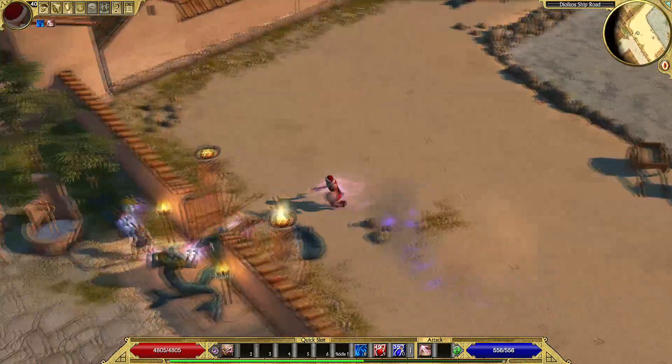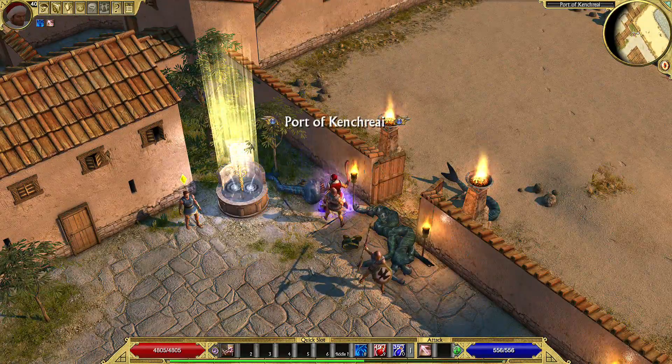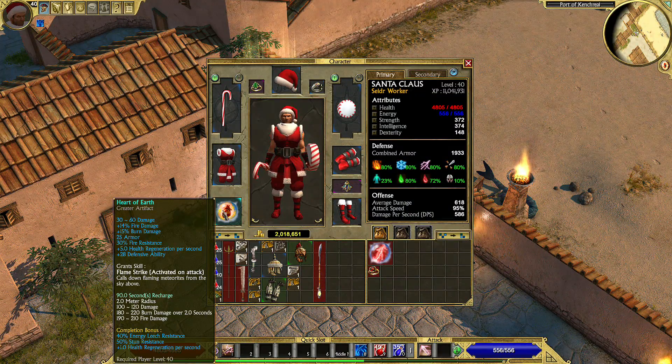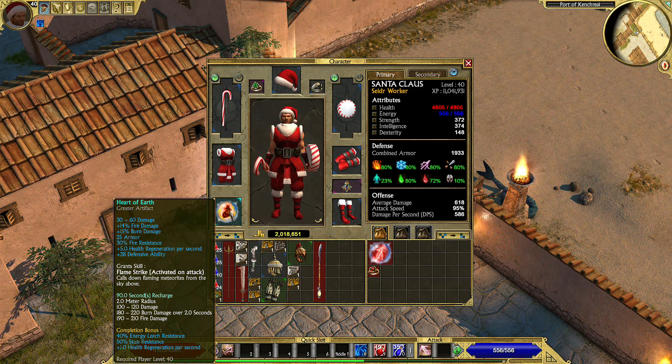Unfortunately this skill doesn't trigger all the time. Recharge reduction doesn't work on skills from items and artifacts, which is a very bad thing. Imagine if we could reduce the 90-second recharge of this skill down to 50 or 20 — that would be awesome. But anyway, this is the gameplay of this build.